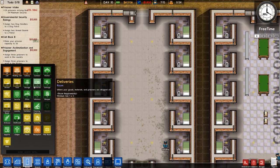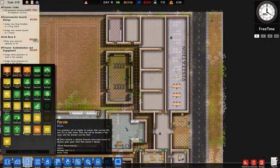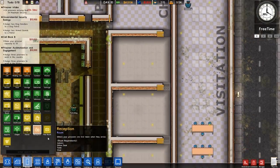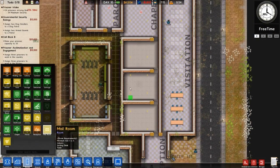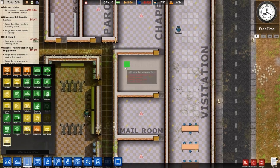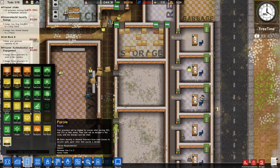Basically we could pretty much finish off the entire prison. But I really, really need to get other things done: chapel — we need to get that chapel put in; we need to get parole put in, which is going to be there; we need to get a reception, which is going to be there; a mail room which is there; and then a shop which is going to be here. We haven't got a laundry yet, which is going to be this.